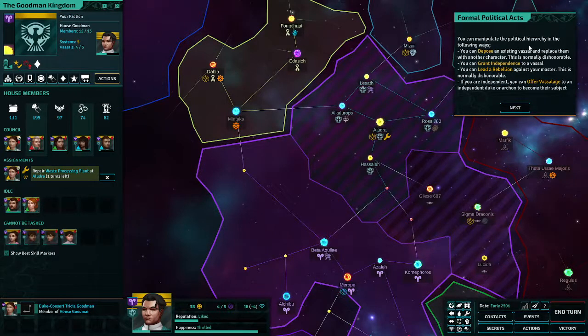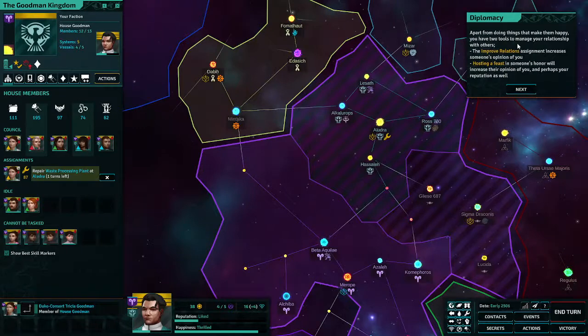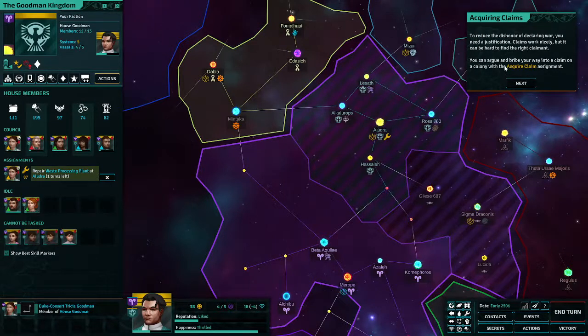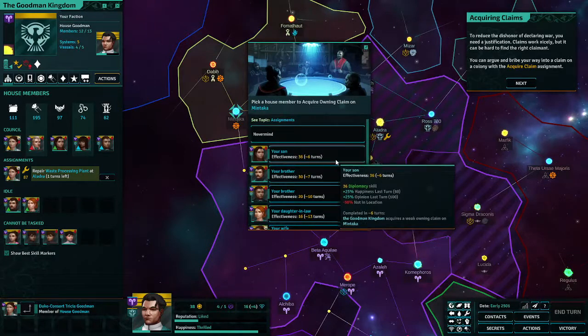Diplomatic options let you manipulate the political hierarchy — dispose, grant independence, lead a rebellion, offer vassalage. Military assignments include improve defenses, rebuild fleet, shift fleet composition, and hide fleet movements. You can also improve relations by hosting a feast. To reduce the dishonor of declaring war you need a justification — claims work nicely. Argue and bribe your way into a claim on a colony with the Acquire Claim assignment. My son would be best for that.